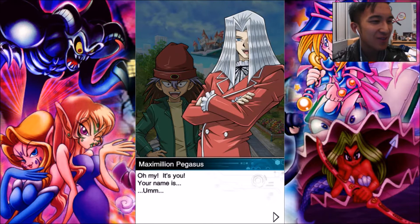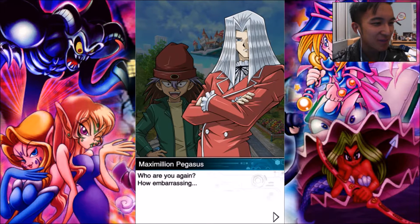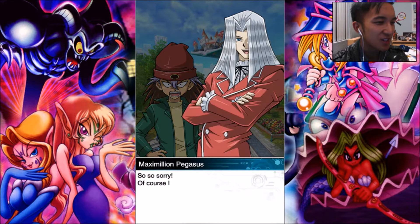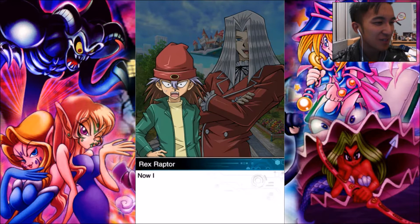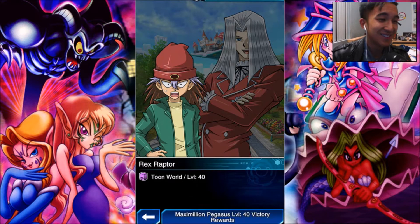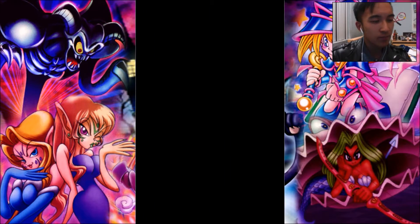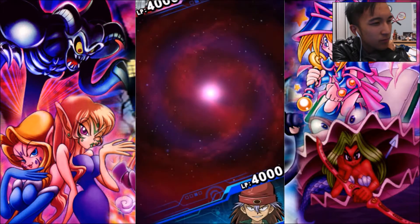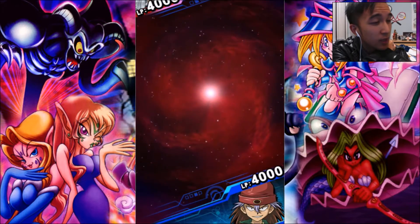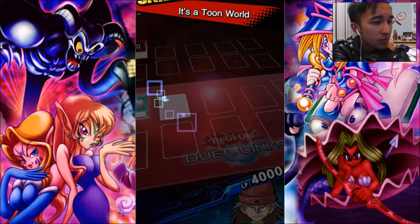I like how their interactions are specific to each character — that just makes it more funny. Rex Raptor says he pummeled the competition to finish second. Rex Rapper! So I'm going first, and with Pegasus, he gets Toon World for free because that's his ability.